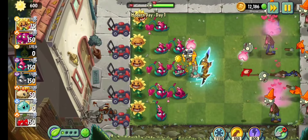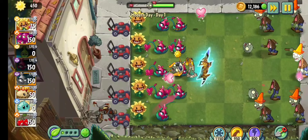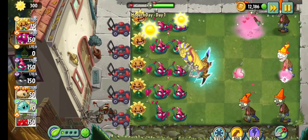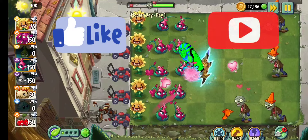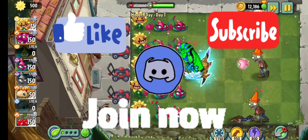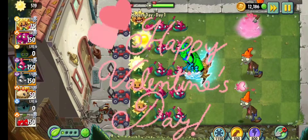And there you have it, guys — that's how you unlock Blooming Heart for free inside of Plants vs Zombies 2. If you enjoyed this video and want to see more like this one, please make sure to like, subscribe, join my Discord server, link in the description, join the channel as a member, and happy Valentine's Day.